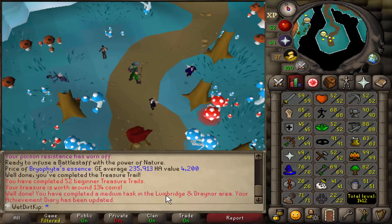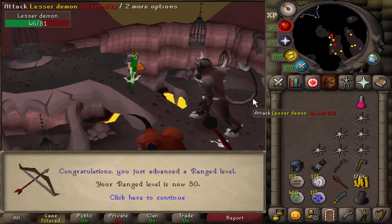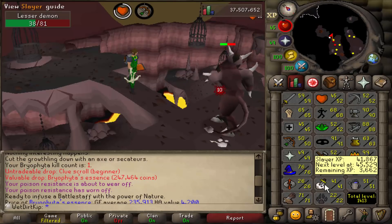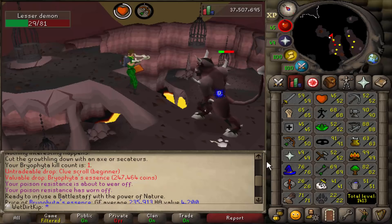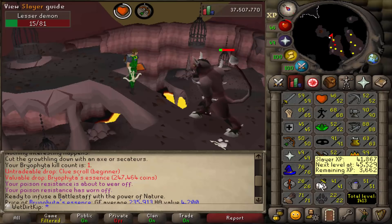That was a 1b medium task. Level 50 range is a pretty big level — that is Blue Dragonhide, that is Broad Bolts once we get 55 Slayer, that is Magic Shortbows and Longbows, and that is the Ava's Accumulator, which I'm not going to get right now. Once we get 42 Slayer — which I think is like 40-50 kills away — we're not going to be doing Slayer after that. So I don't see a point going out of my way to get it just to drop it a few minutes later. Unless something cool happens, I'll see you back again with 42 Slayer and we'll be done with this mini Slayer grind.